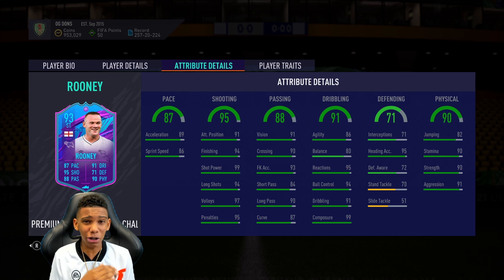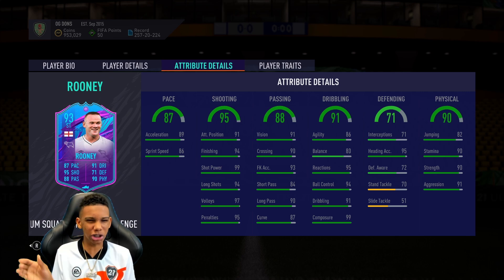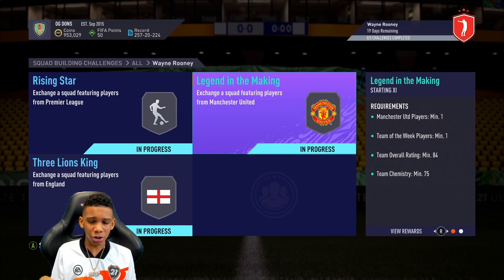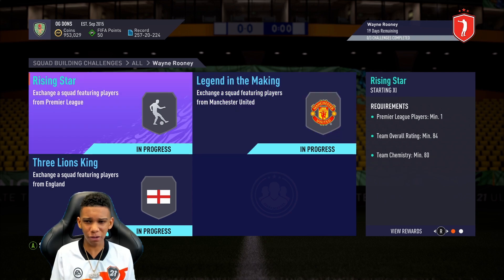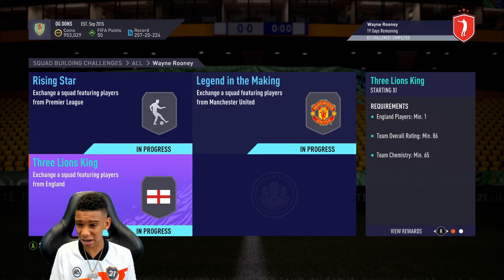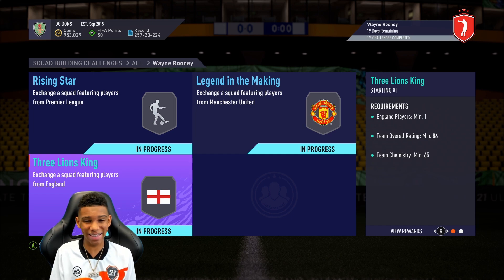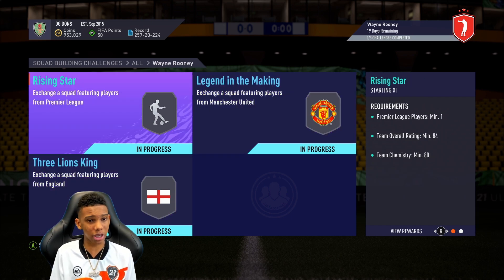I figured out how to do this SBC for just under 399k, because I already have some of the players. These are the three SBCs you have to do to get him - there are 19 days left. An 84-rated team, another 84-rated team, and an 86-rated team, which rounds up to almost 400k.